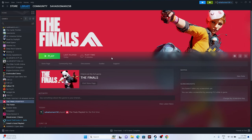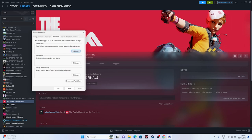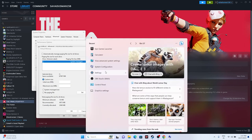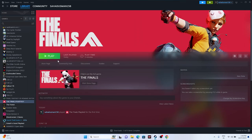Next, increase the virtual memory. Search for 'View advanced system settings,' go to the Advanced tab, click Settings, Advanced again, then Change. Uncheck automatic management, select Local Disk C, and choose Custom Size. Set the initial size to 1.5 times your installed RAM in MB, and the maximum size to 3 times your RAM in MB. For example, for 32 GB RAM: initial size = 32 × 1024 × 1.5 = 49,152 MB; maximum size = 32 × 1024 × 3 = 98,304 MB. Click OK on everything, close, and try launching the game.